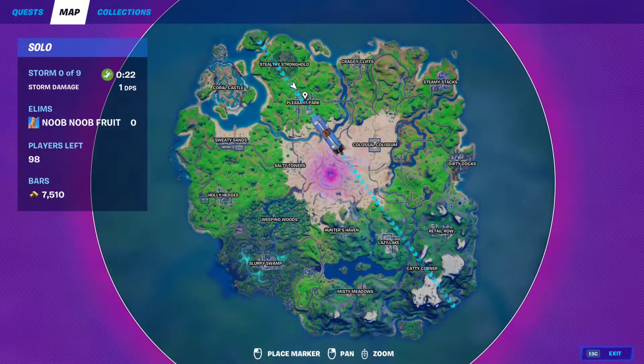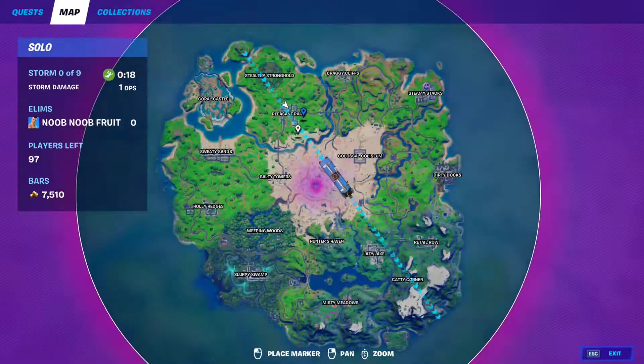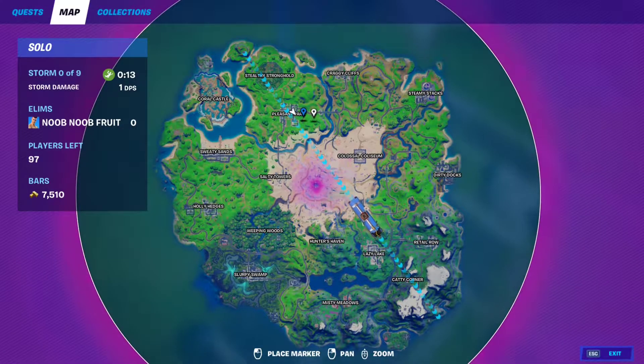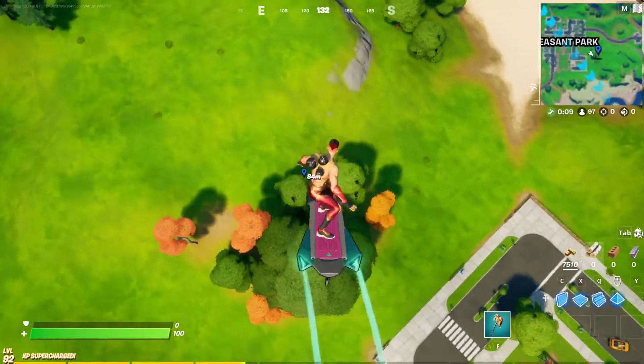Hey guys, so it's week 9 and we have our new batch of XP coins. The first green XP coin is gonna be right here, right east of Desert Park, right under these trees, right here.